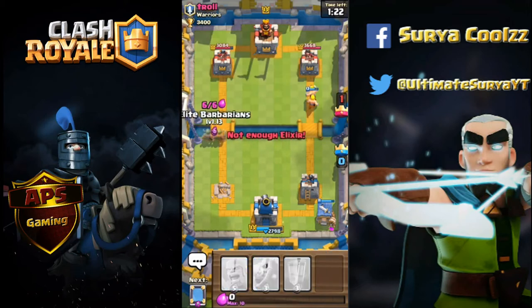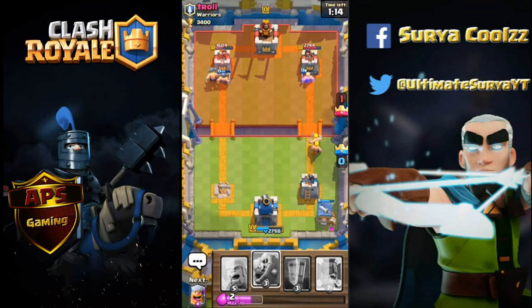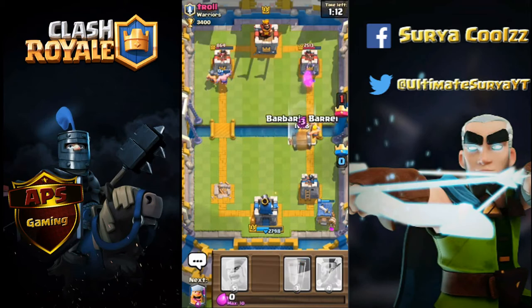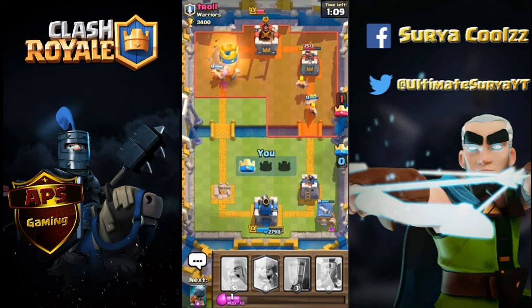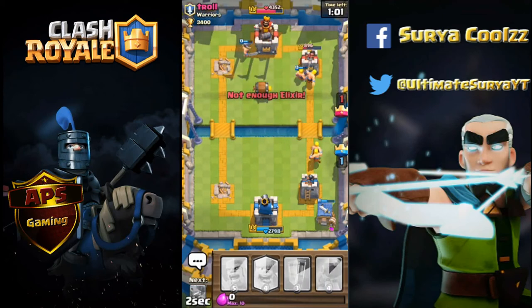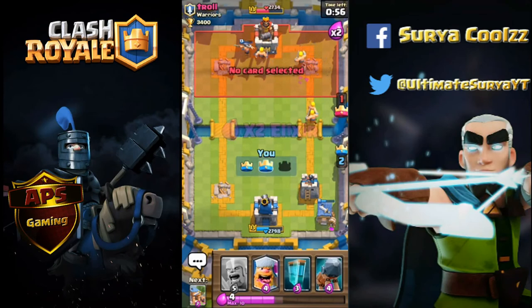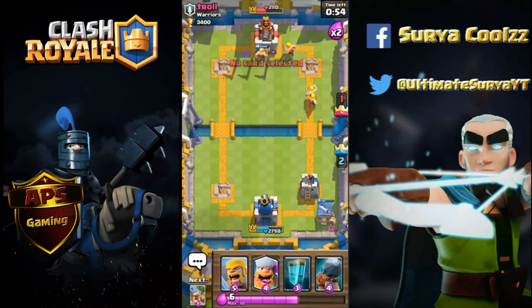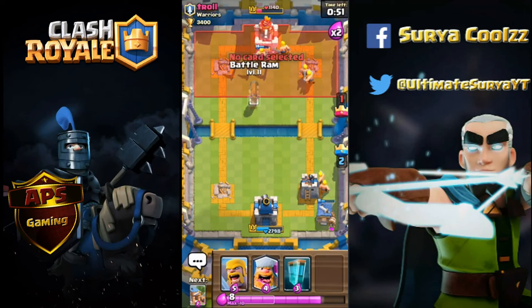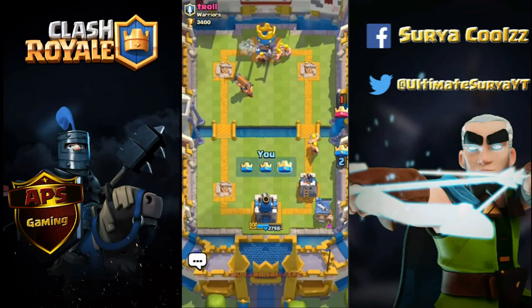Let's go for the Elite Barbarians right there. I think he has some Net Vicious or something. We won the match! It's almost game over for him. Let's see how the barbarians deal with the crown tower — they only do damage to the tower once in a while.